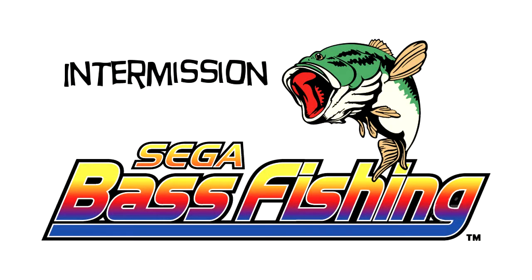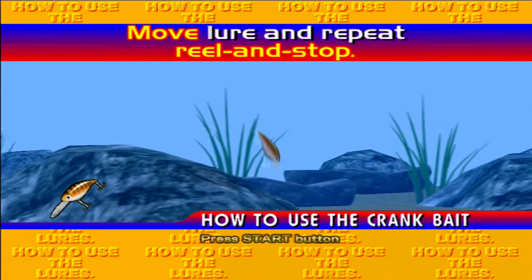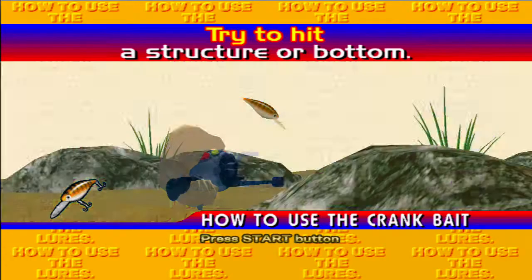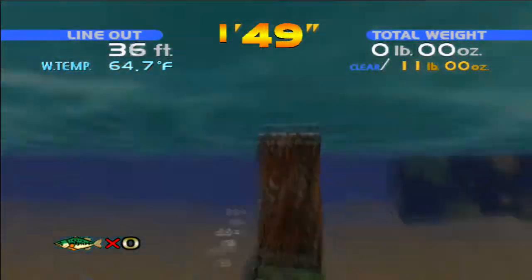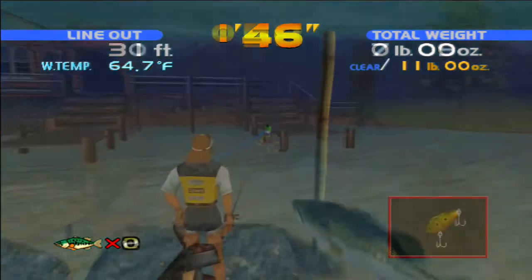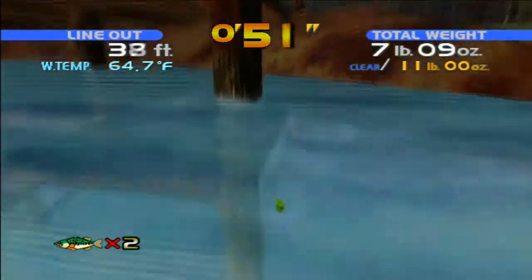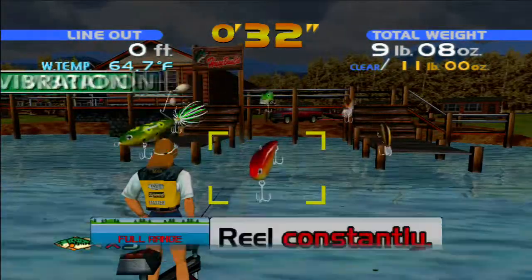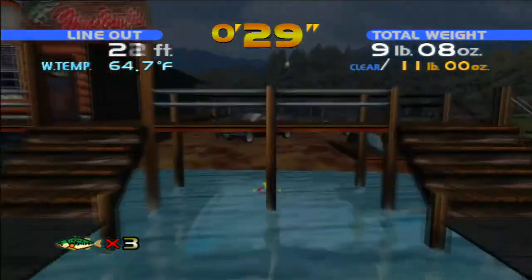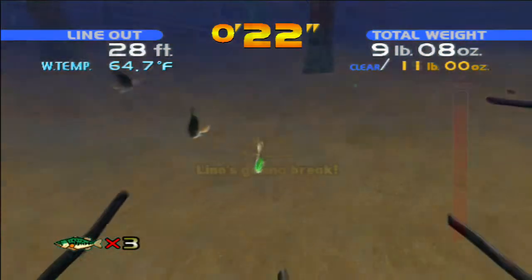Before we move on to the next area, let's think about some of the things we've seen so far. We've used one lure, the deep crank. This is a lure that floats, and when you start reeling, dives down under the water. It's most effective when you drag it across underwater obstacles. Both fish we caught in the lodge were over by the left hand side, but you can catch fish in a number of other places too. There's some shallow water over at the far side — surface lures or a minnow work well there. Or you can try anywhere between the two piers using a spinner or vibration lure, since these sink in the slightly deeper water.